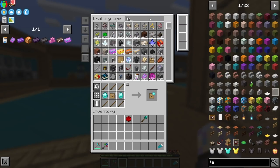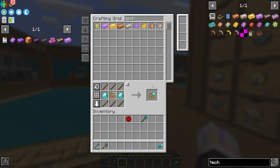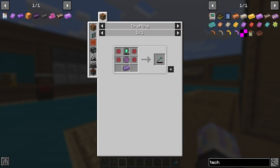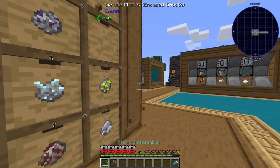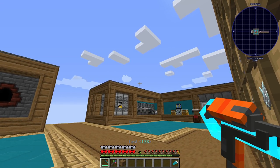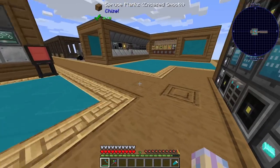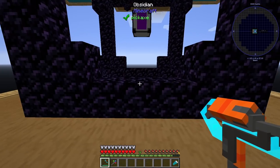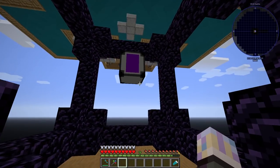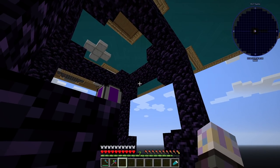I went ahead and made a whole bunch of Techium - I have 64 of each tier of Techium, which is fantastic. All the RAM is pretty much all caught up, so while I was building I just let that do its thing. I also went ahead and made this atomic dissembler, a really cool tool from Mekanism - super fast. You can scroll wheel to change the settings, and if you set it to fast it's near instant break on most things, except for obsidian.